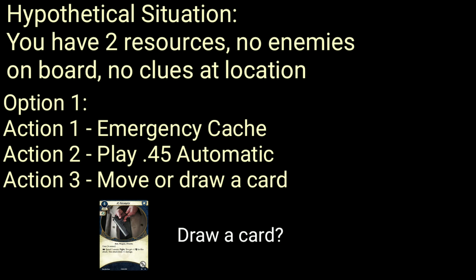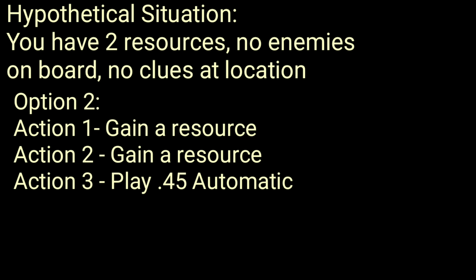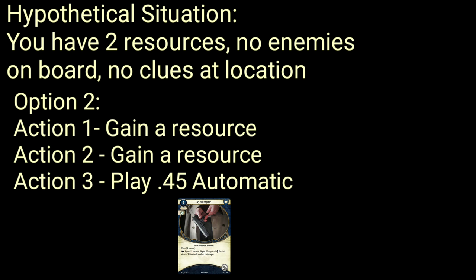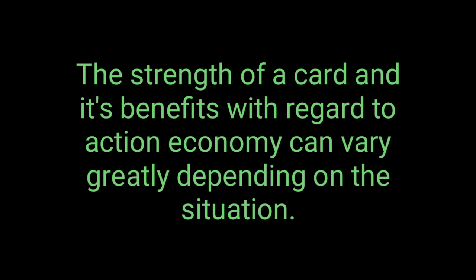On the other side of the coin, if you only really needed two resources and the third is just going to sit there for a few rounds, then you really didn't get the equivalent of three actions with one card and one action. Because you didn't have Emergency Cache in your hand, you would have just used two actions, not three, to get the two resources you needed. So really it just saved you one action for the cost of a card. Some cards may seem like they're barely decent action economy cards, but secretly can hold far more potency than you first might realize — or some may seem amazing, but are less than stellar if used suboptimally.